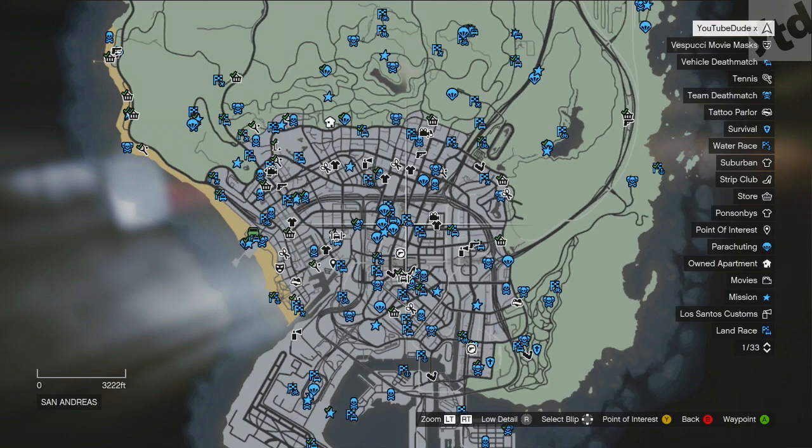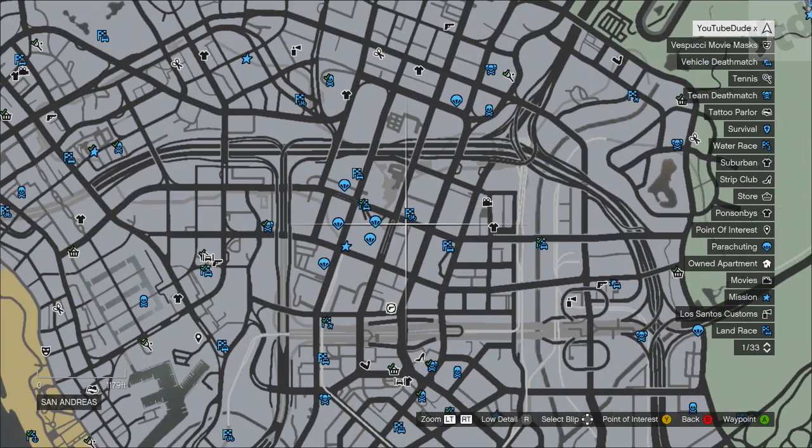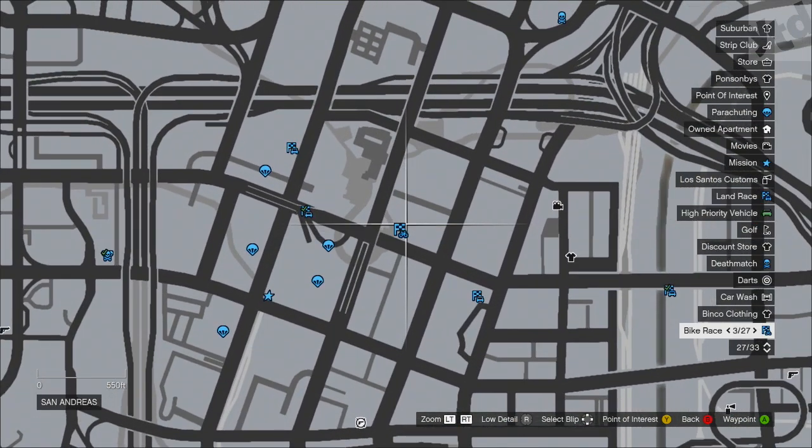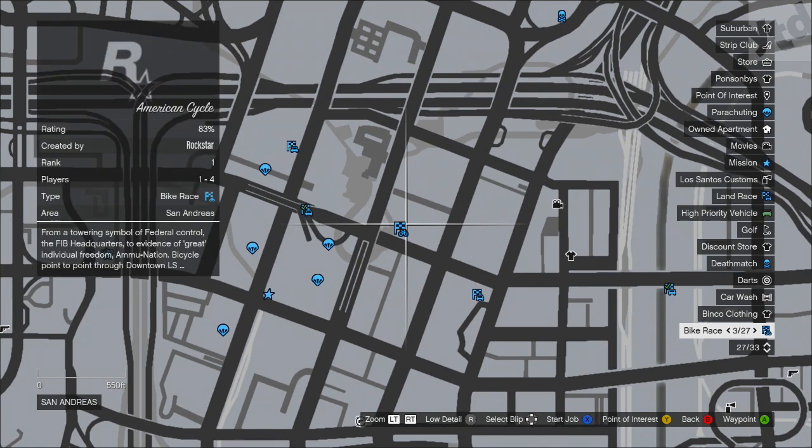What I found — the way you can get vans to spawn faster — is to find a Weasel News van. You can usually find them downtown; sometimes they just randomly spawn in front of apartments, but they consistently seem to show up downtown. I have a screenshot right here on the map.